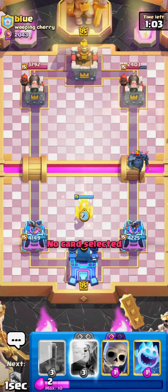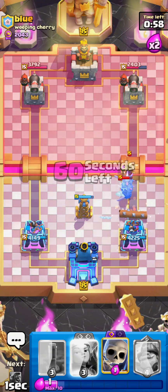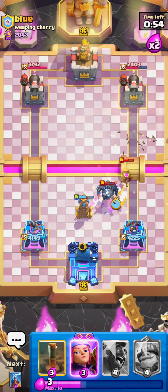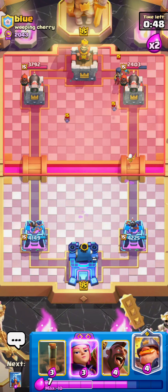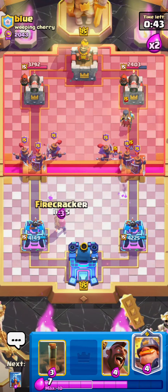We're up quite a bit of damage, just got to have good defense. I don't go for high Skeletons because he could have gone for a Bomber. He decides to go for a Mother Witch, so first I'll let the Mother Witch lock onto the Tesla, then go for Skeletons so my Skeletons don't become pigs. He goes for a Night Witch in the back, and again I just need to focus on defense.